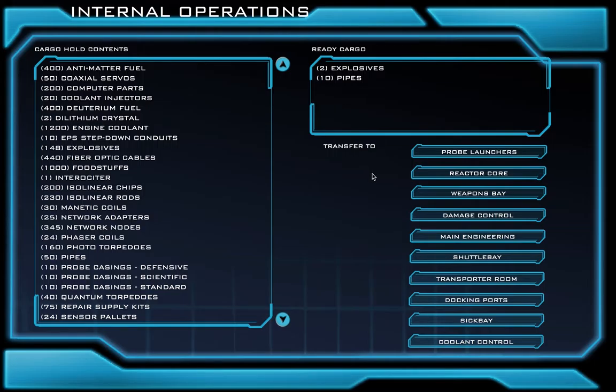We're now ready to send this to the weapons bay. All we have to do is click Weapons Bay down here. When we do this, we see that all the items start to move. If you have any questions about this screen, please raise your hand and ask a staff member.